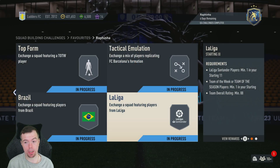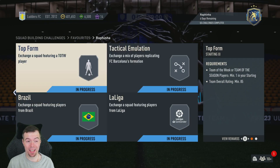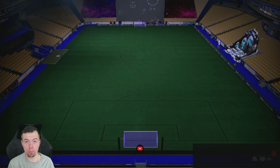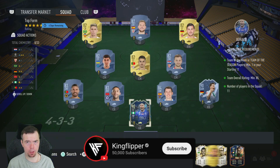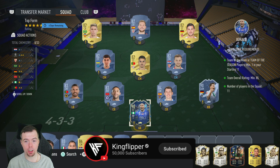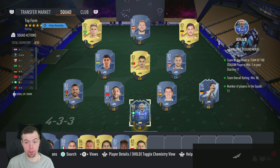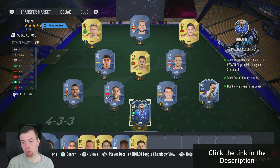It's not going to be a cheap SBC, but it is much cheaper than Rodrigo. If you didn't do Rodrigo or you have him tradable, I'd suggest selling him and doing this instead. There are four segments to complete. These prices are from Futbin and are based on the SBC being out about an hour to an hour and a half, so prices will always be cheaper later — they do fluctuate, especially since this is out for a week.